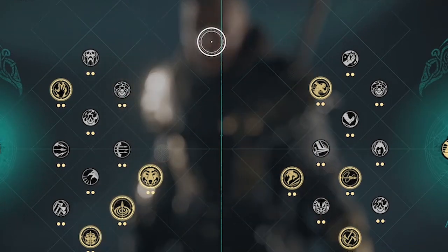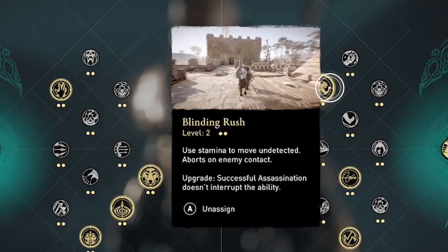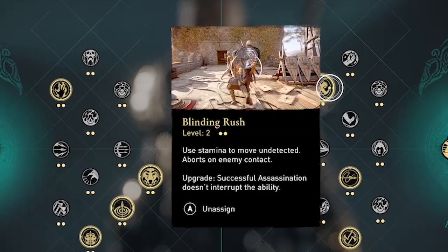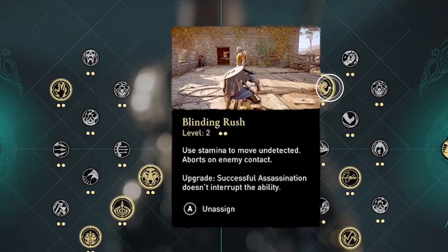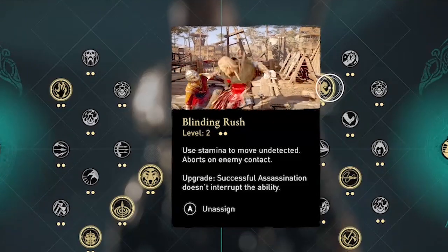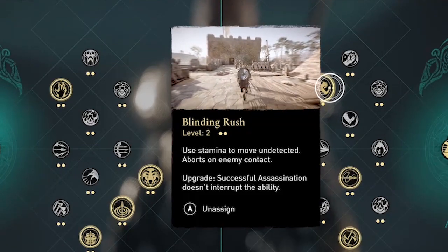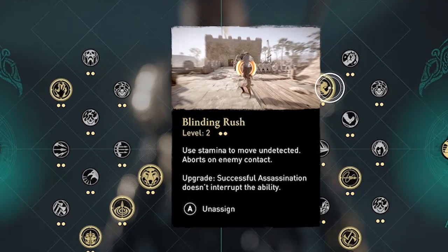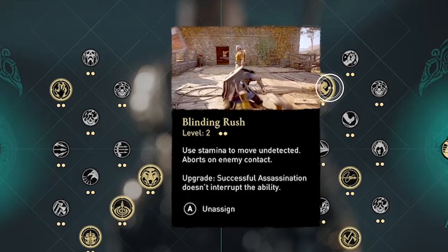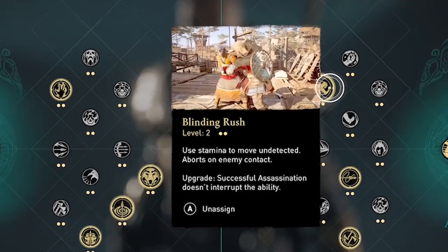I must admit I wasn't a big fan of this ability until I got it to level two. Blinding Rush level one lets you use stamina to move undetected, but it aborts on enemy contact. But once you upgrade it to level two, a successful assassination doesn't interrupt the ability. So in the clip here, you can see Eivor eliminating three guards right after one another — stealth killing multiple people in a row in slow motion.